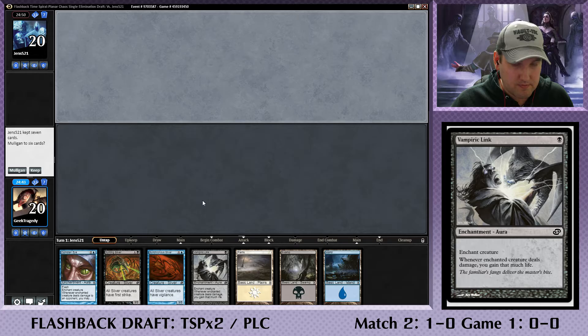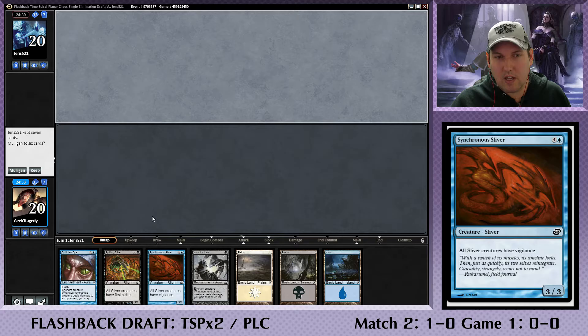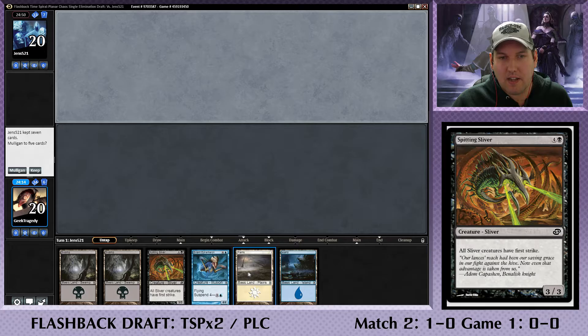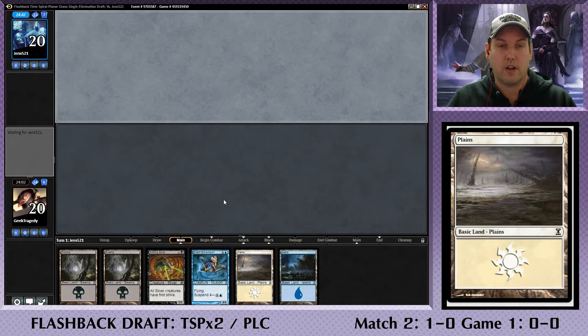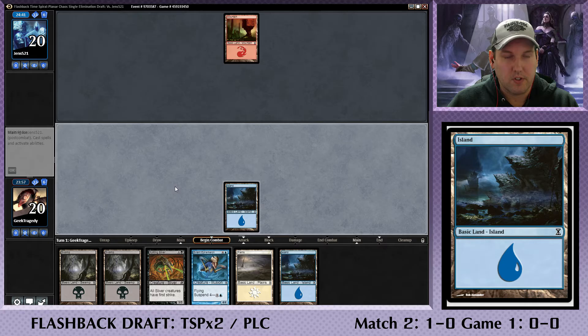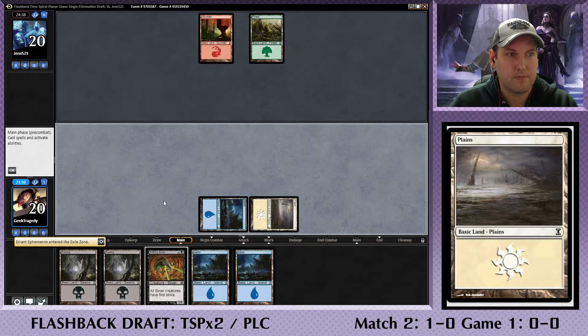Okay, here we are in the second part. We have an opening hand which, on the plus side, has all the lands we need, but on the downside we don't have a creature play until turn five. I'm actually thinking we could risk drawing into a creature — yeah, I'm gonna mulligan. Okay, I'm kind of glad I mulliganed. It's not much better but at least we can do something on turn two. We have quite a bit requiring two white, so I'm going to put this on the bottom of our library and try to draw a creature we can play early. Not the quickest start, and we caught another land — not super great.